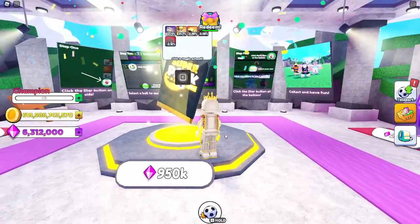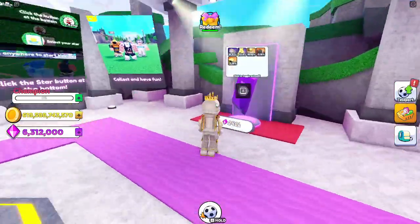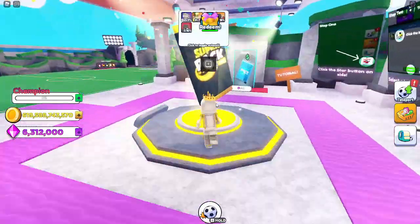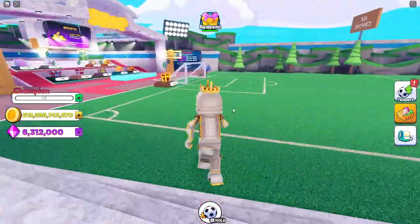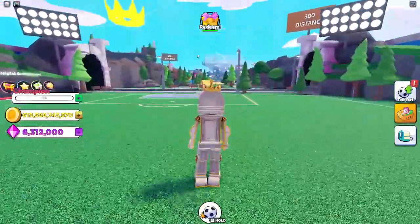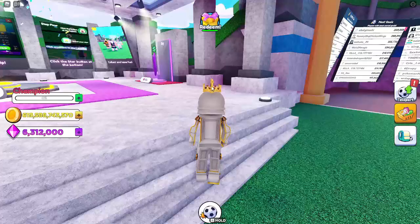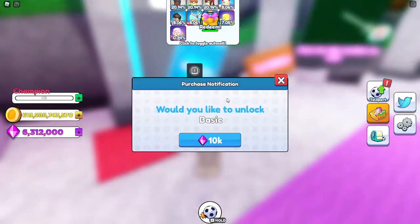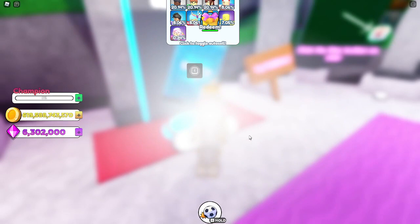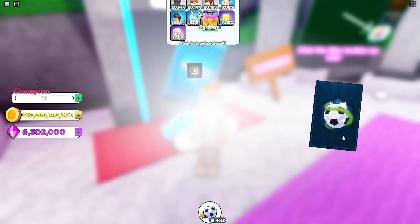Over here is the best pack — the Super Pack — and then the Big Pack, and then the Basic Pack. I'm not 100% sure what these stars do. They also added a new place which we'll be checking out after we open one of these packs. We'll go from least to top and buy the Basic Pack first, which is 10,000 gems.